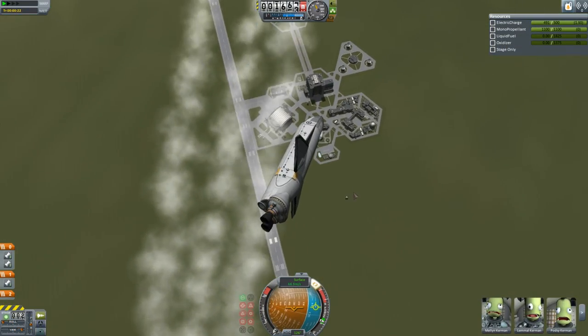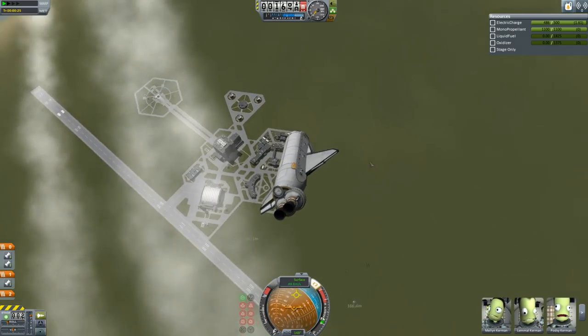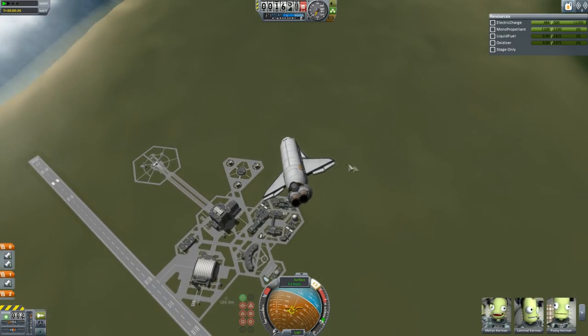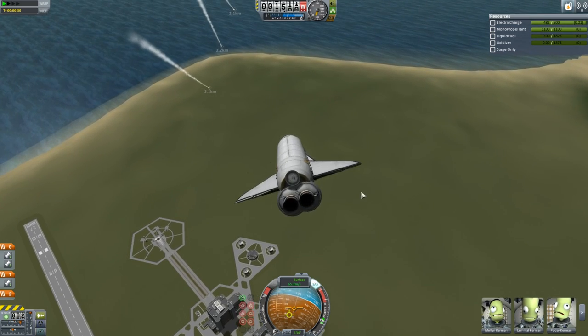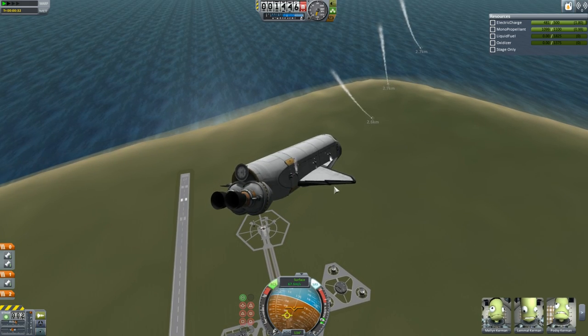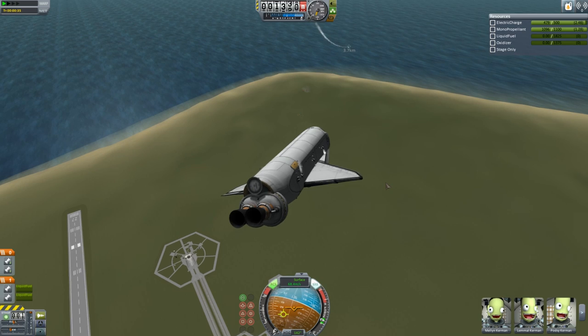There go the boosters, which I separate because that was going to throw me into the ground. So that didn't go great, and the lift's all messed up because there's still a bunch of cargo in the cargo bay, which was dumb of me - I think I didn't actually fix that until about the third launch. That was very, very foolish. There go the boosters slamming into stuff.